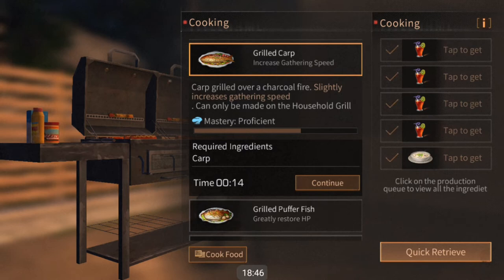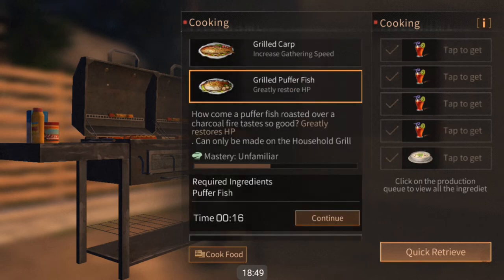There is an achievement for making disgusting food though, so don't be too worried about trial and error.